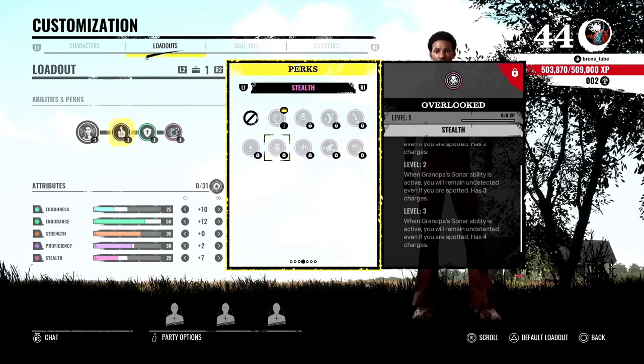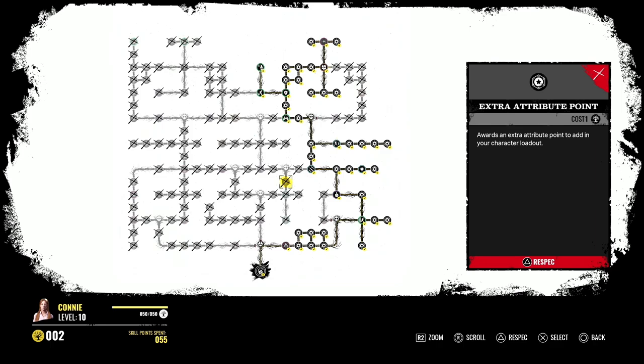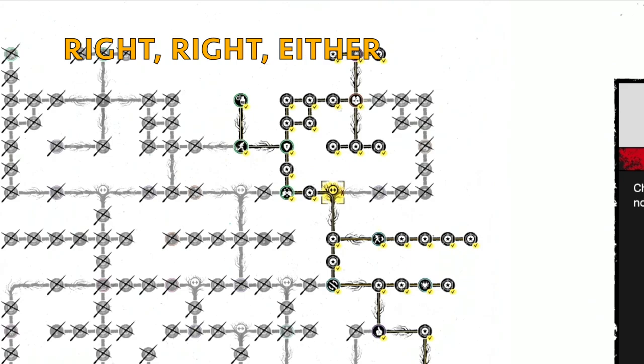I will also be telling you which random perks you can get for each victim. So let's look at Courtney's tree. The maximum number of attribute points you can get with Courtney is 31. In order to get those 31 points, you need to go right on the very first choice, right again on the second choice, and then at the very top it doesn't matter which way you go — you'll get the same number of attribute points.